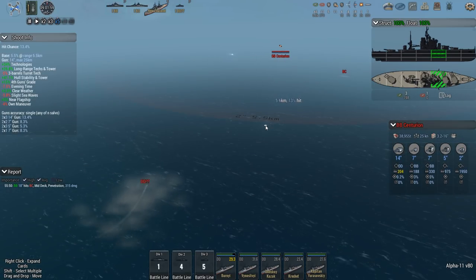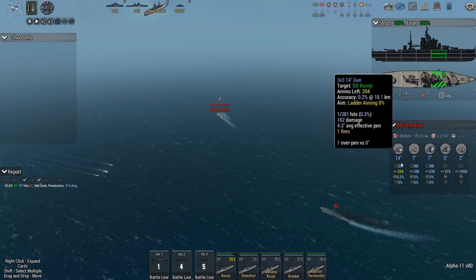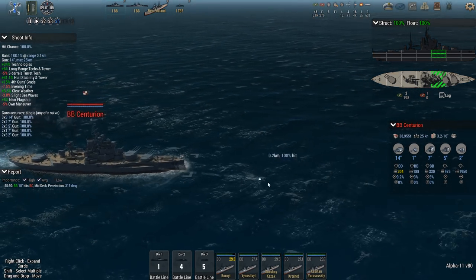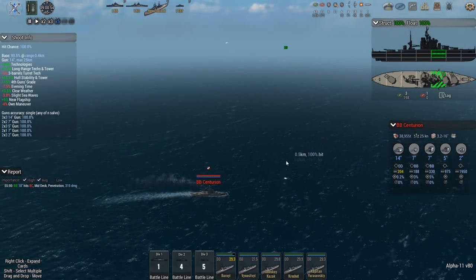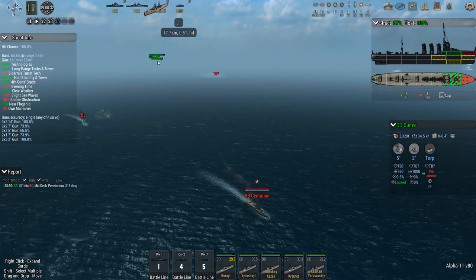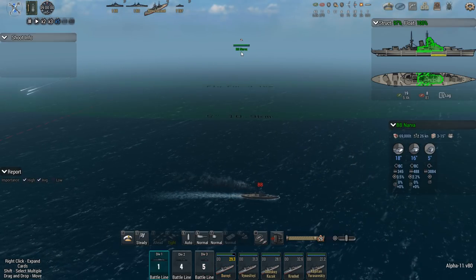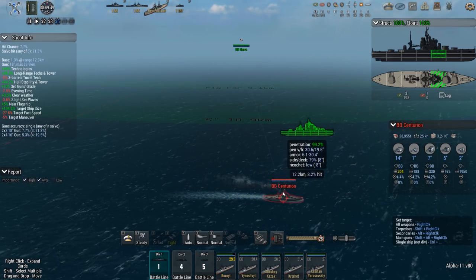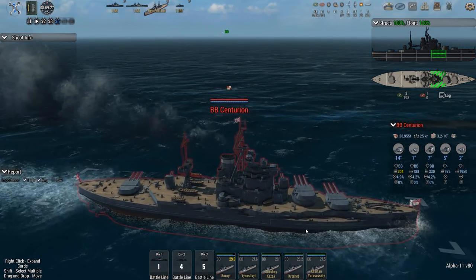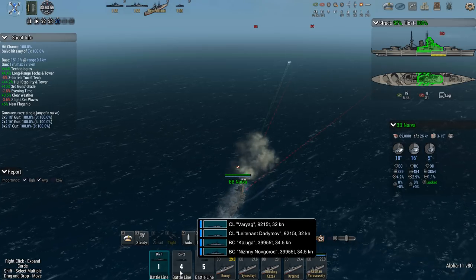They're not even firing anymore because they ran a little low on ammo. The 14-inch guns, in their curious wisdom, have decided the destroyer is the biggest threat — the destroyer that's 17 kilometers away that they're exceptionally unlikely to hit — instead of the battleship barreling down at them at 12 kilometers, which they could definitely hit with 14-inch guns, let alone 9 of them. The RNG is real with this one.